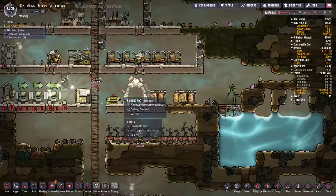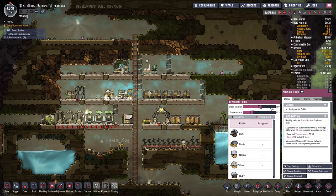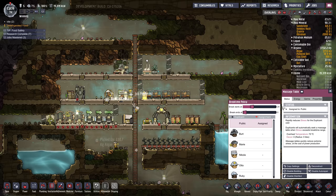Now that we've got the basics going, stress is still pretty low — it's going up a little bit but we have a massage table in case they get too stressed. I might actually set it to 24% stress so if any dupe gets to 24 they'll jump on and start de-stressing.